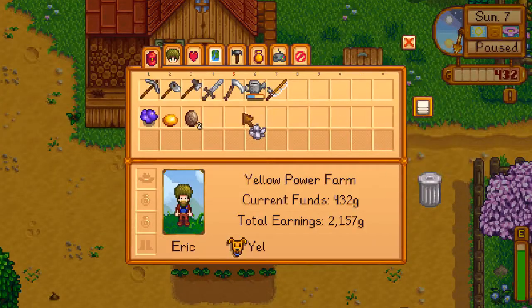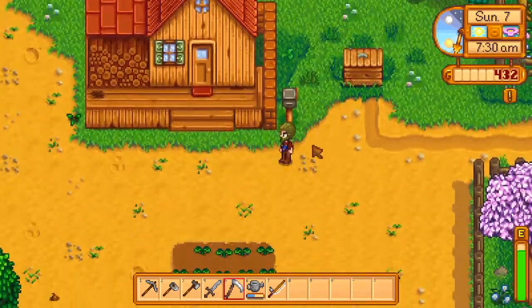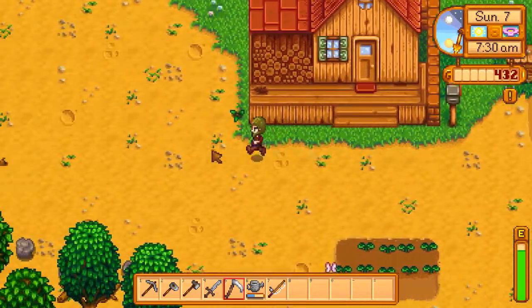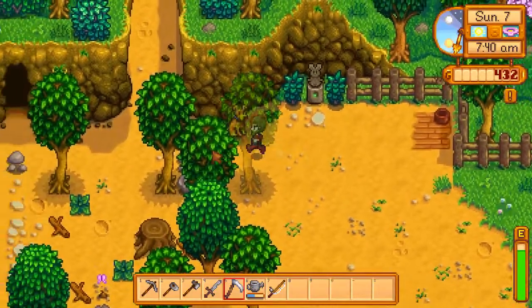So today, I want to go to Gunther, and I want to go to the blacksmith, and check the wizard tower once more. We also have to see the abandoned community center here.